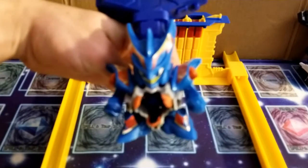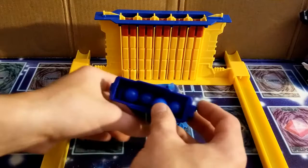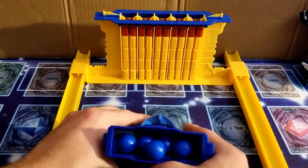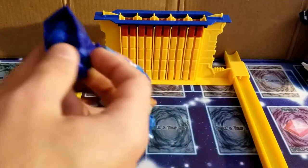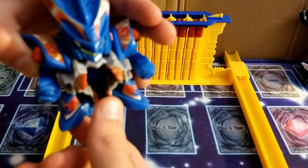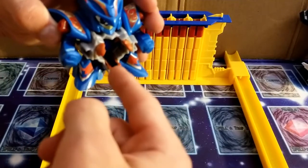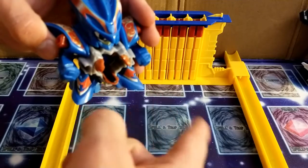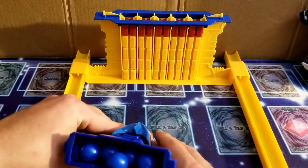Now this guy is a Power type, so the launches are gonna be powerful. He's got a little piece of rubber on his little tongue here, which I think you can take out somehow. It's supposed to put spin on the marble too. I heard that that works with the glass marbles and not the plastic ones. But we'll just try it out.